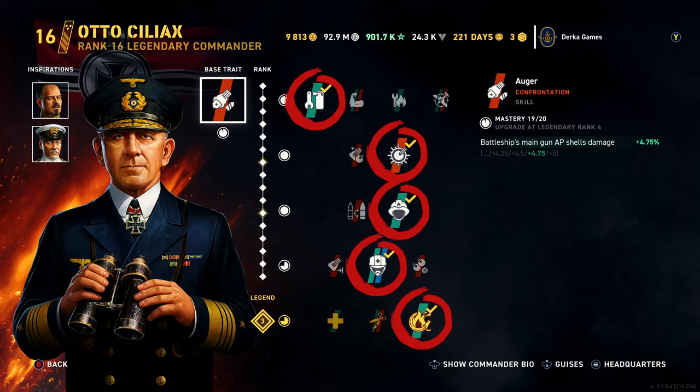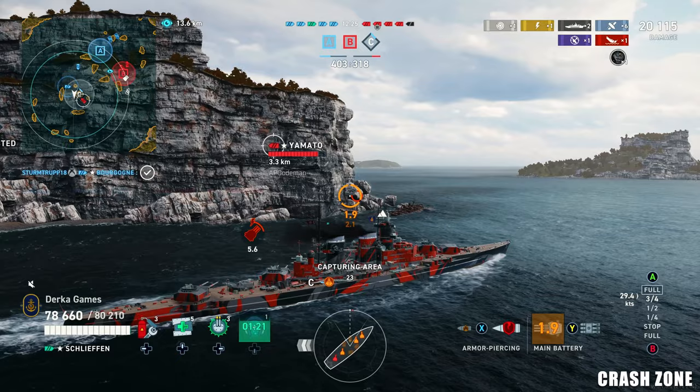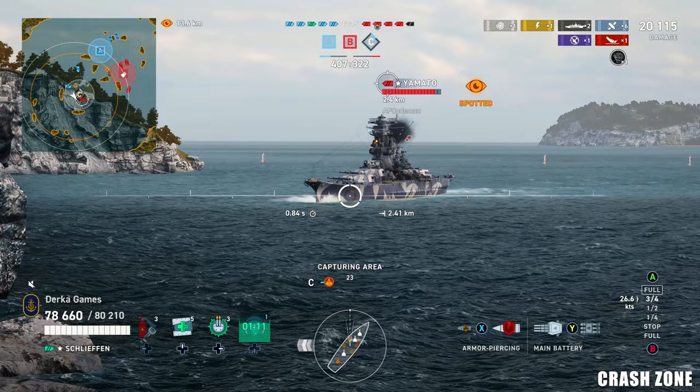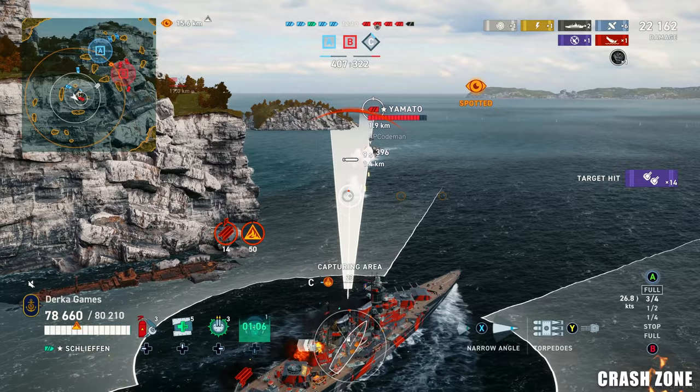If I were free to play, I would go with Ciliax using the same build, Von Hipper, and maybe Gweprat or Kondo. With Gweprat and a speed flag, you could have the Schlieffen cruising around at 37 knots, which could help you get in and out of situations pretty quickly — especially now that Gweprat got buffed to 6% as an inspiration if fully maxed.